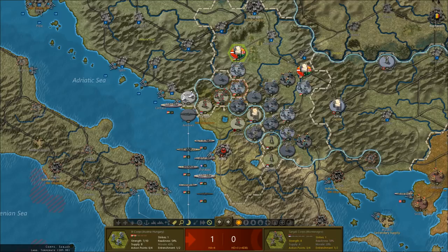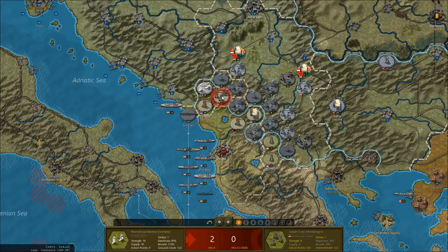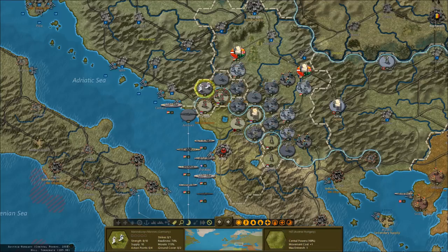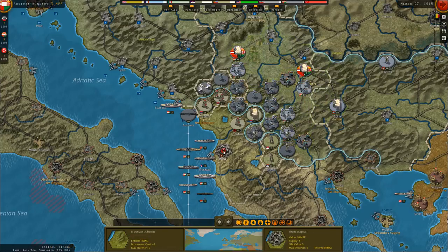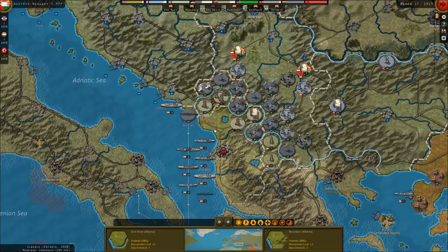We'll attack here just to reduce the fortifications — I didn't lose any casualties so that worked perfectly. We'll move over here and attack again to get rid of the fortifications. Yes, they're down to zero fortifications — they'll start next turn with one, but then we should be able to hopefully overwhelm them. I'm hoping next turn we can take or invest Tirana, the capital of Albania, and hopefully by May or June of 1915 we can knock out Albania. Montenegro and Serbia should already be falling.